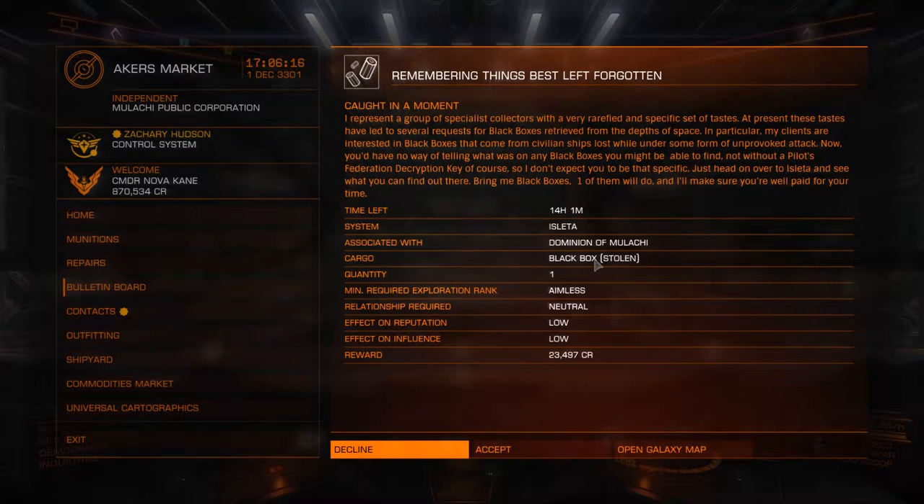Now it will say 'stolen' - this is super misleading. When you see 'stolen' you immediately think you've got to go find some trader who has loads of black boxes and rob him. Due to salvage law in this game - it's the 1st of December 3301 - if you find anything that hasn't been quote abandoned by another commander, you've essentially stolen it, even if you just found it in the middle of nowhere. So it says stolen, you will get a fine if you get scanned having it. We're going to be doing a little bit of smuggling. Have a look at the smuggling video for more info on that.